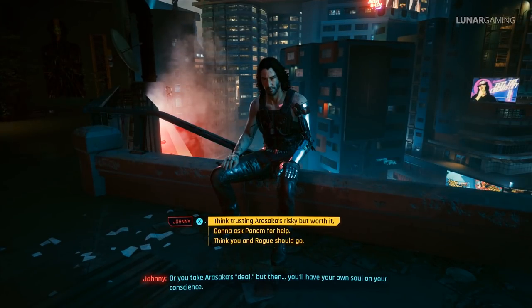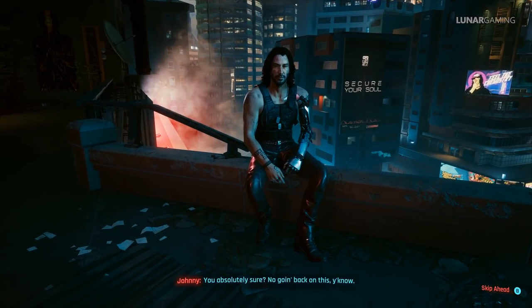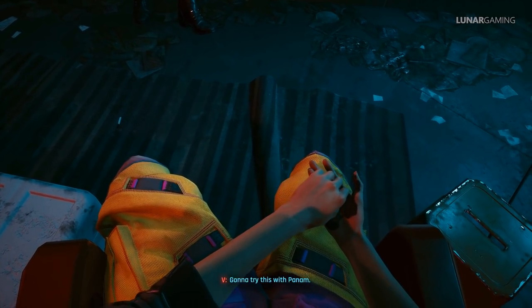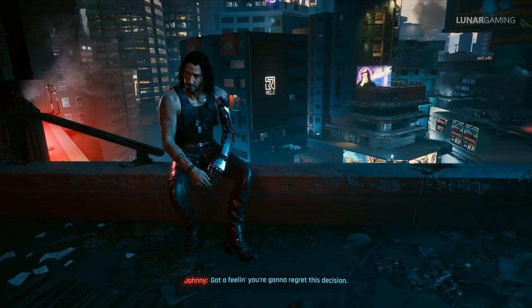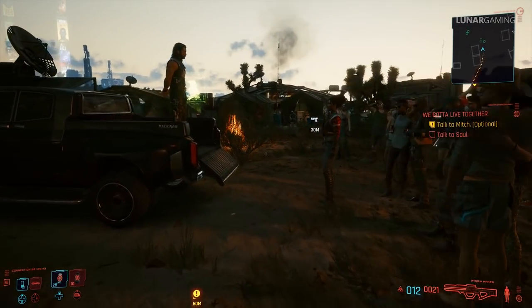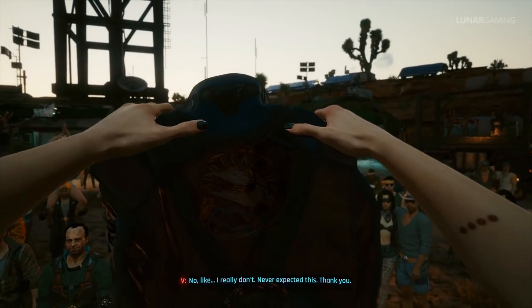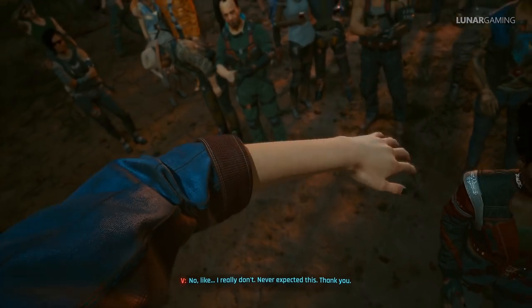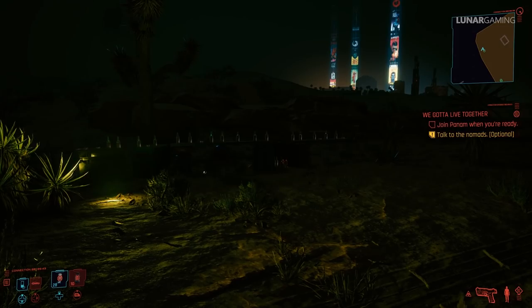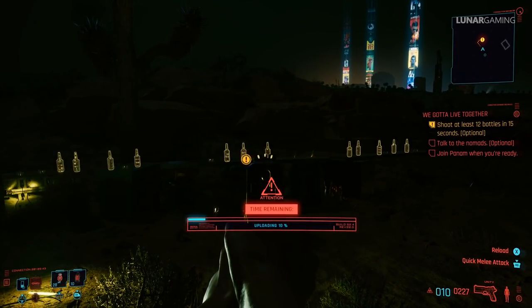That leaves us with 5 uniques to collect from missions after the point of no return — you can side with Panam or with Rogue. Don't worry, any uniques you get after the point of no return stay in your inventory when you restart after the credits. During mission 26 Nocturne, if you've completed Queen of the Highway, you can side with Panam, which unlocks the We Gotta Live Together mission — during this you get the Aldecaldo's jacket awarded by Sol after talking to people in the camp. Talk to Mitch, who takes you out in a tank, then go back and talk to Sol. This unlocks the ability to talk to Cassidy, where you take part in a bottle shot contest to win the Amnesty Pistol.